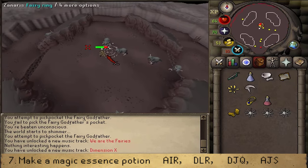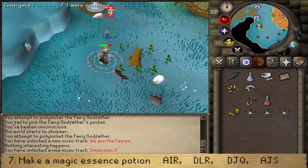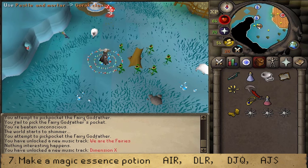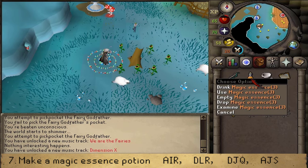Once you've defeated the Gorax, pick up the Gorax Claw and return to the Fairy Ring to go to Zanaris. Equip your Dramen Staff and go to Zanaris. Away from danger, use your Pestle and Mortar on the Gorax Claw. Then use the Star Flower on a Vial of Water, and use the Gorax Claw Powder on the unfinished potion to make Magic Essence.